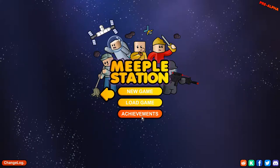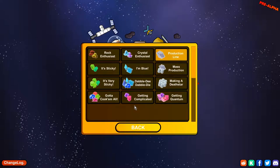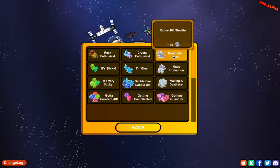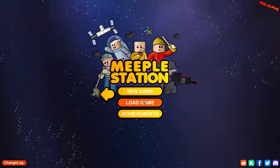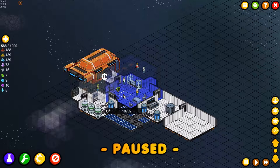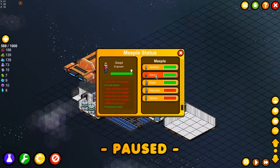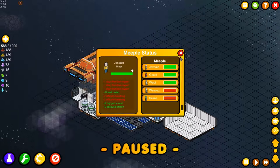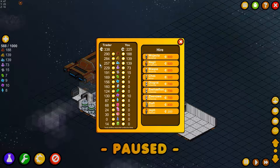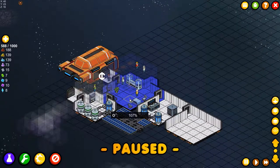Hello and welcome, my name is Maturis and we're already at episode 6 of Meeple Station pre-alpha. They added achievements and I already got one — refine 100 steelite. As a little reminder, in the last episode we lost our refiner, we only have our miner and engineer, two unhappy janitors, and oxygen issues. The main thing we should do is get a new refiner, and luckily they're not expensive.